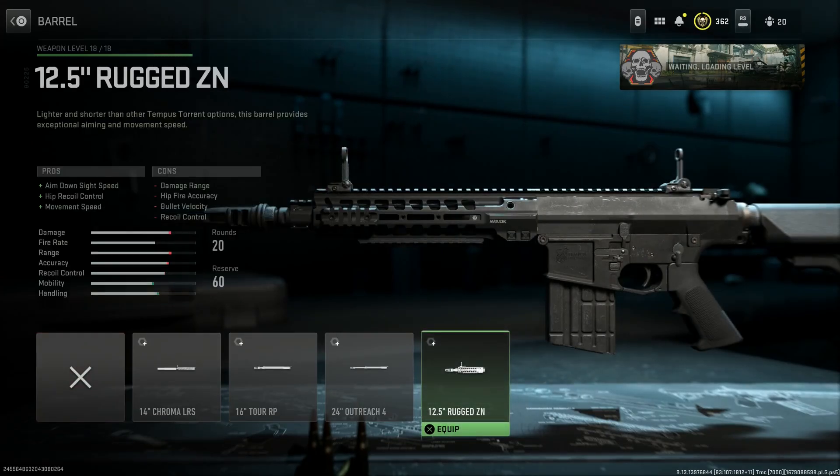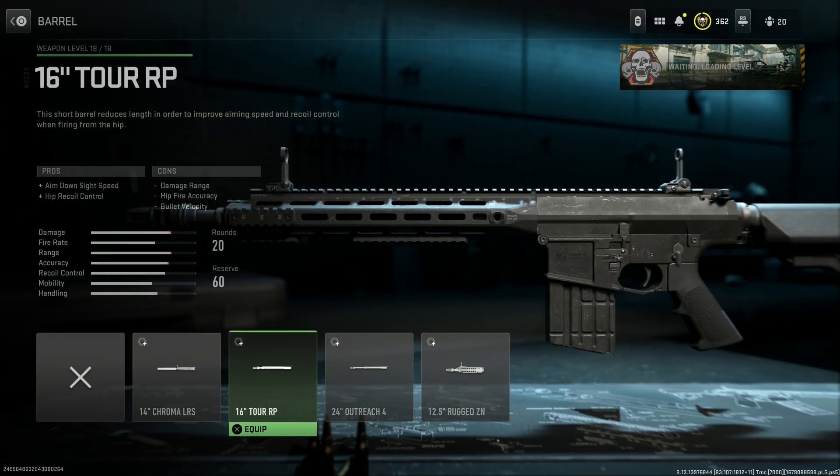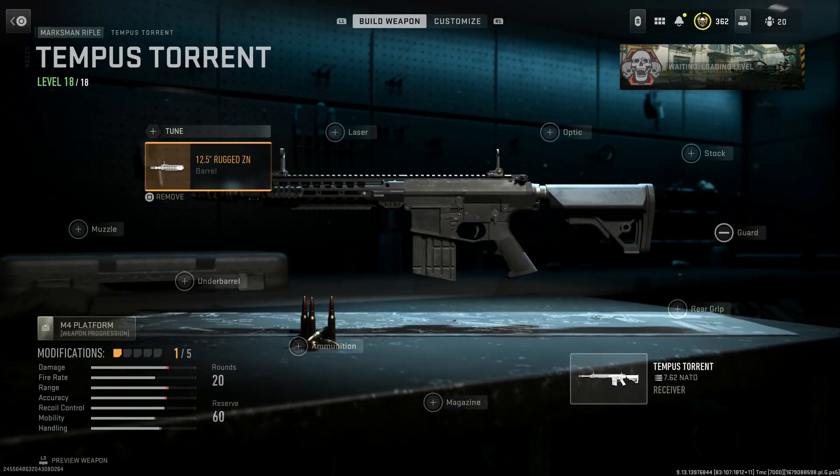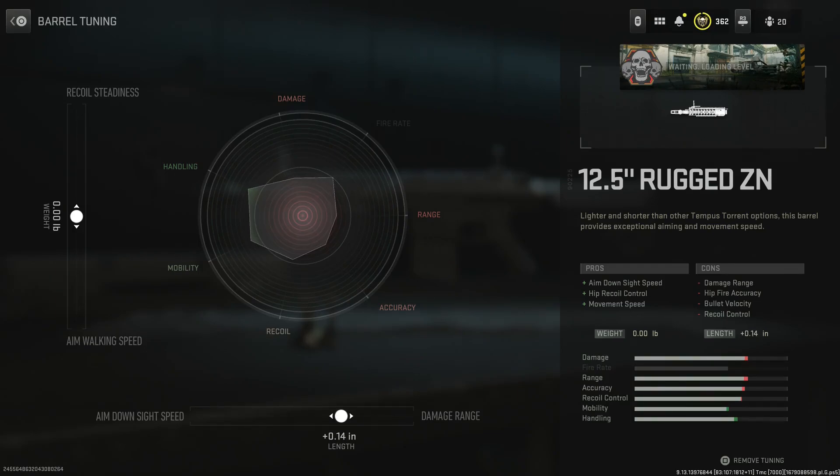First off, for this build go with the 12.5 Rugged ZN barrel. This gives you aim down sight speed, hip recoil control, and movement speed, with the cons being damage range, hip fire accuracy, bullet velocity, and recoil control. But this is a 7.62x51mm round so the range is still going to be very good, as you'll see in the gameplay. The EMC is typically 16 inch but also available in 12.5 as a limited edition. Run the 12.5 with the URX handguard, tuned to damage range and recoil steadiness.